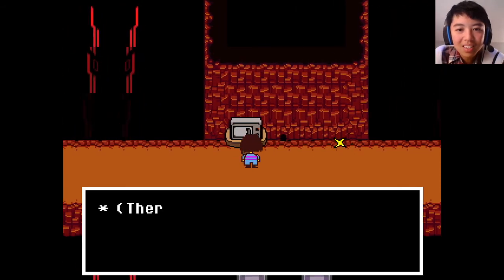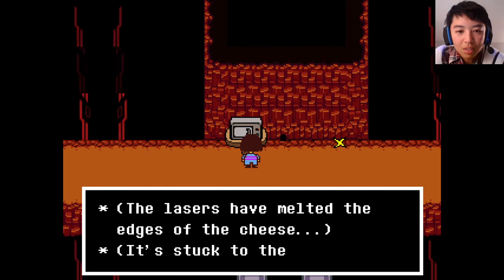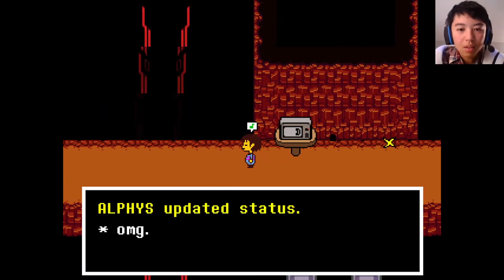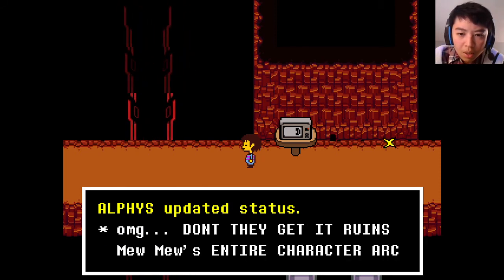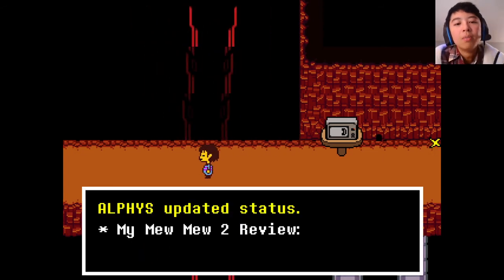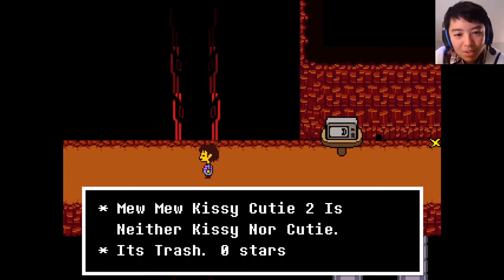There's a piece of cheese inside this computerized laser safe — the lasers have melted the edges of the cheese, it's stuck to the table. "Don't they get it? It ruins Mew Mew's entire character arc!" I have no idea what they're talking about. "My Mew Mew 2 review: Mew Mew Kissy Cutie 2 is neither kissy nor cutie. It's trash. Zero stars."